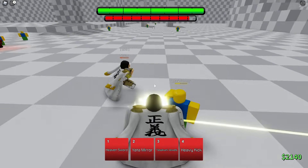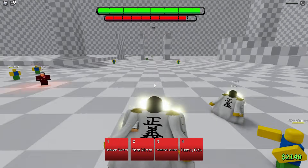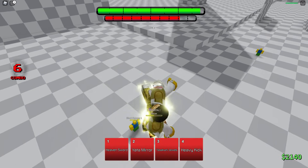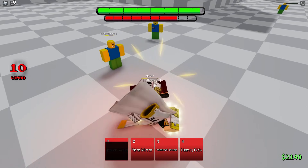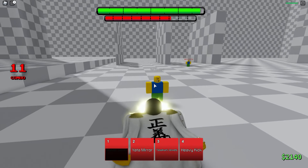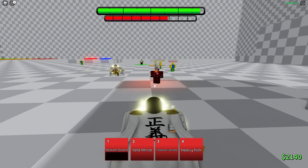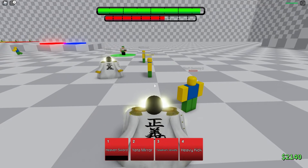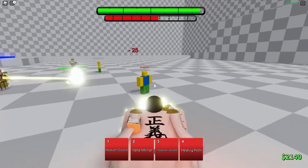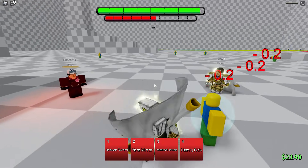Alright, we got the awakening. First - Heaven Sword - it's a combo extender. What you do is M1, then use the sword and bop bop bop bop, just like that. It does guard break - sheesh, it does guard break.